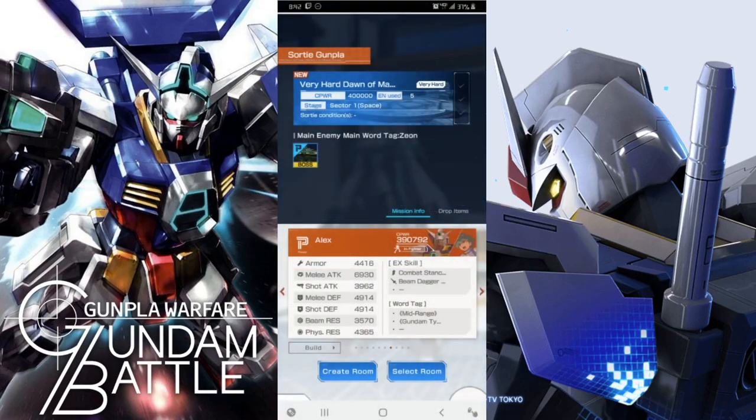Alright guys, that is pretty much going to conclude all this, because using the Age 1 Normal — maxing out everything — is not going to allow me to get the combat power necessary to get into very hard mode. So I'm going to have to chalk this one up as a loss. But hey, it's okay. We'll do another one in the future where I'm going to have over 400,000 combat power. In the meantime, it was actually pretty fun to use the Age 1 Normal with other people.